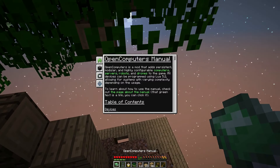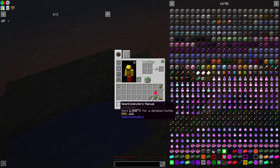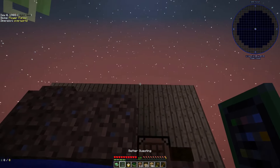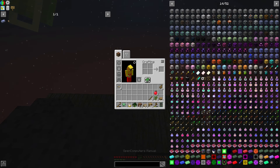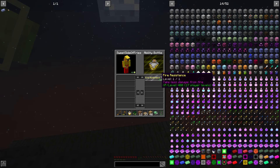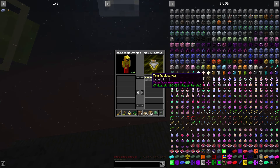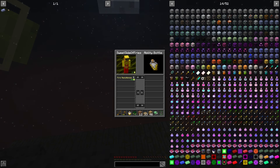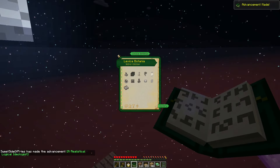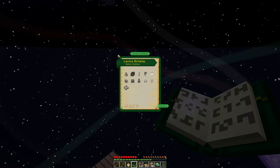Let me check the items in my hotbar. Open Computers gives us a manual immediately — I don't think we'll use it for a long time, so I'll throw it in a chest. Here's our questing book. And here's our ability bottle — you pay XP to take less damage from fire. We have 405 XP points and now we're using them up. Botania gives you this because you start with the living roots — I'm more of a fan of technical mods. Botania is a little different — it's all about mana.